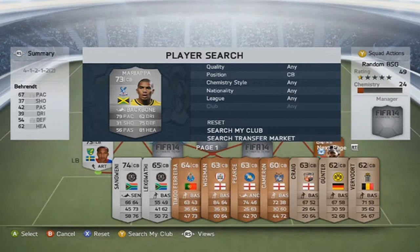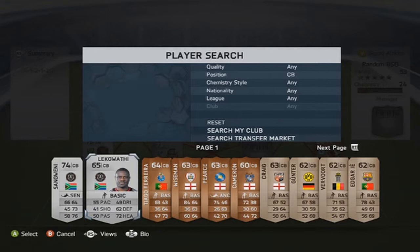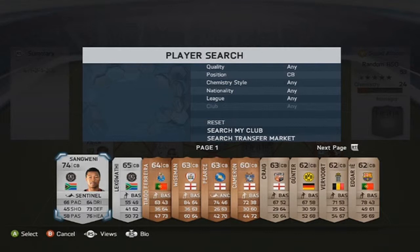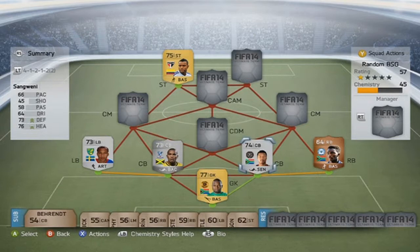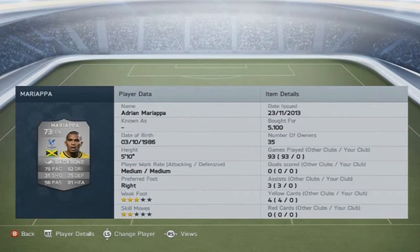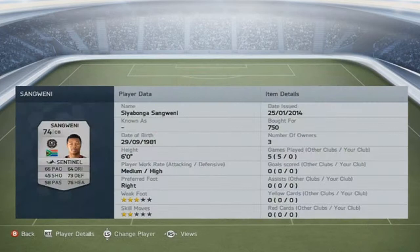The center backs make up for it. The first one is going to be Mariapa, an awesome center back, and the second is going to be Sangwani — nine overall rating higher, 66 base, 73 defending, 76 heading, medium-high work rate, 6 foot nil so not the tallest. I remember his man of the match orange card from last year, I think it was from the World Cup as well. Mariapa on the other side: 79 base, 75 defending, 81 heading, 5 foot 10 but 81 heading, 5.1k only — probably the best silver center back. That's the defense — rock solid if you ask me.